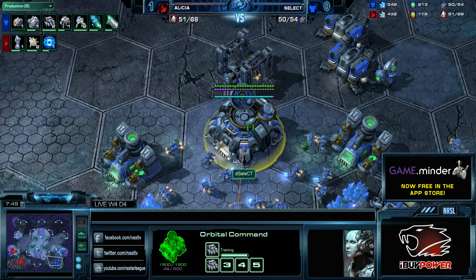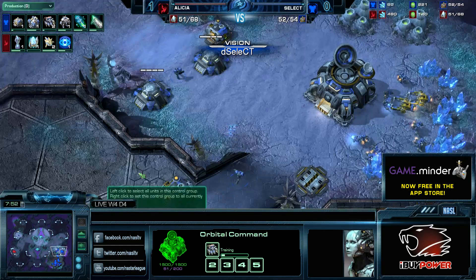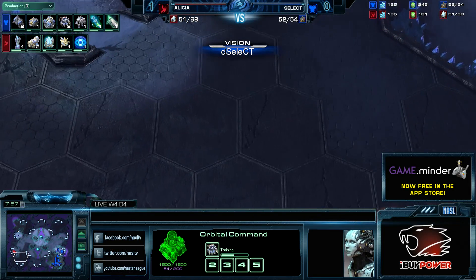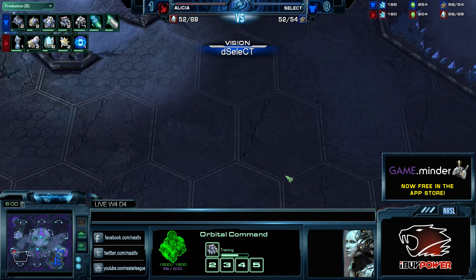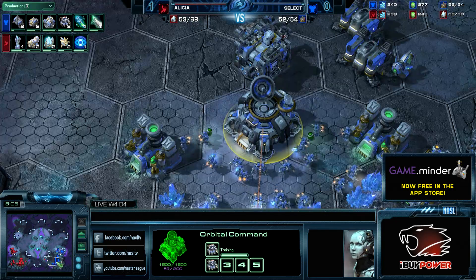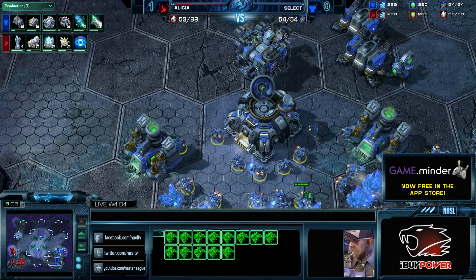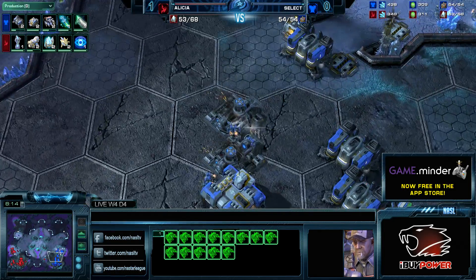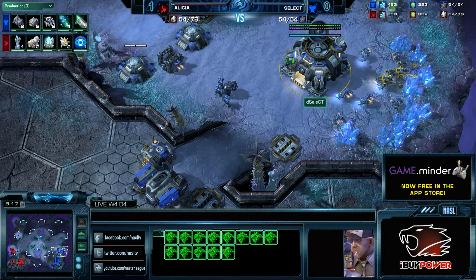This is going to be hard for Select to prepare for. I don't think he'll see it coming. Even if he scans, most likely he'll scan around here — this is a normal Terran position — so I don't think he's going to spot the Twilight Council and the Dark Shrine. Once those DTs are in the main, they're going to buy so much time and kill quite a few SCVs — at least 6, 7, 8 in my opinion, maybe even more.